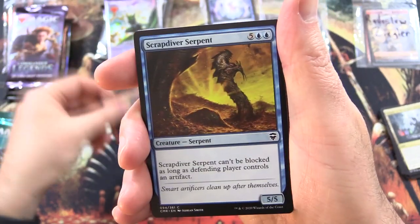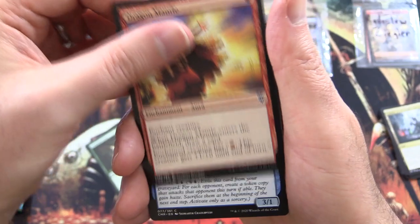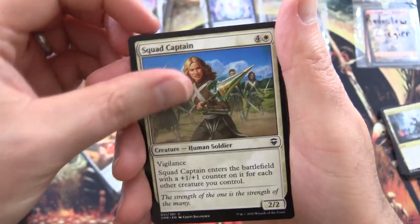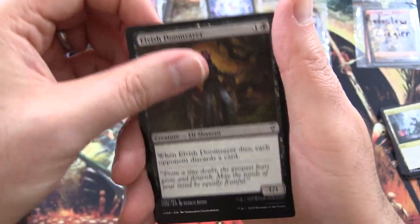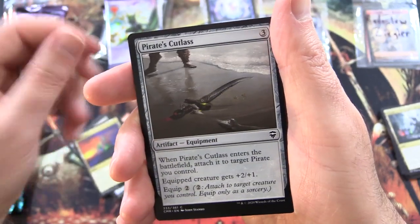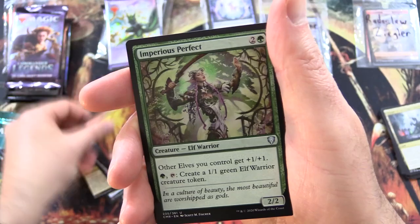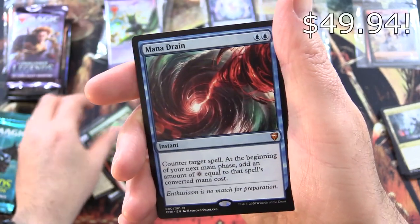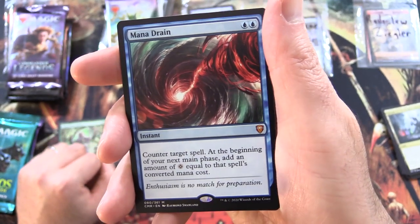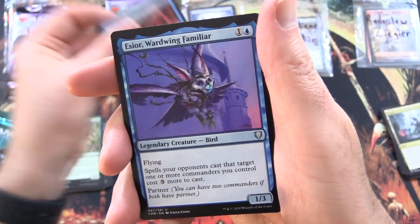We have Sparktongue Dragon, Scrapdiver Serpent, Crushing Vines, Dragon Mantle, Kitesail Skirmisher, Fire Diamond, Squad Captain, Wild Heart Invoker, Elvish Doomsayer, Azure Fleet Admiral, Opal Palace, Pirate's Cutlass, Vow of Torment, Furnace Celebration, Imperius Perfect, and a Mythic — Mana Drain! Will, congratulations. We will settle for that. Nicely done.